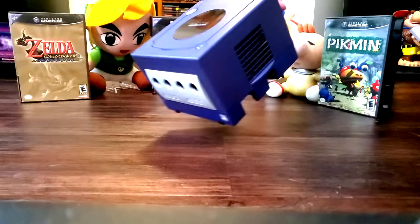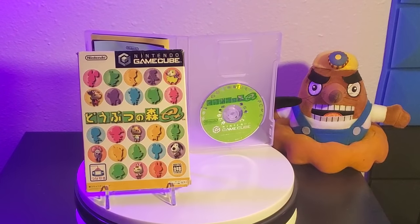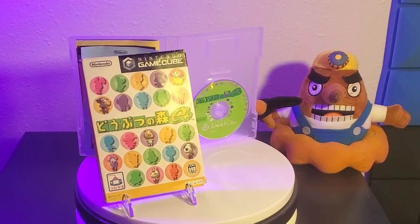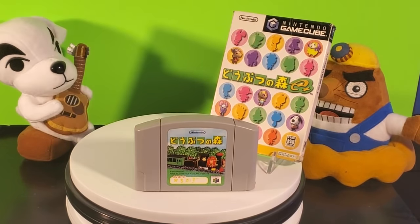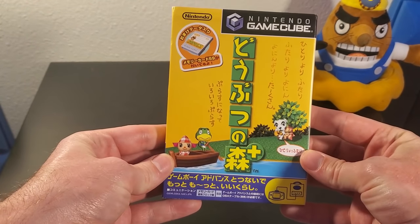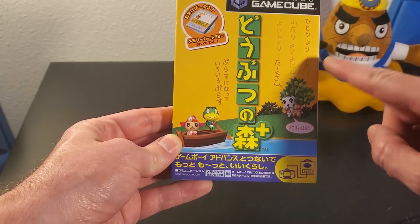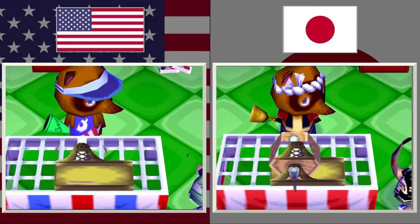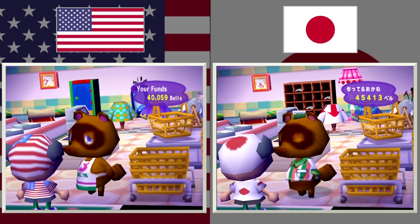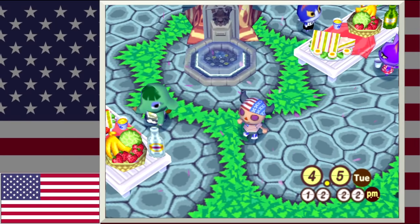By this time, the GameCube was already out. So although there are technically three versions of the first Animal Crossing in Japan — one that's even better than the US version — there was one game not often talked about that the US version was worked off of. This version is Animal Forest Plus, and since this is the version closest in comparison to the US Animal Crossing game, today I'm going to be showing you a large portion of the insane amount of changes Nintendo had to do to localize Animal Forest Plus with an emphasis on Western sensibilities.